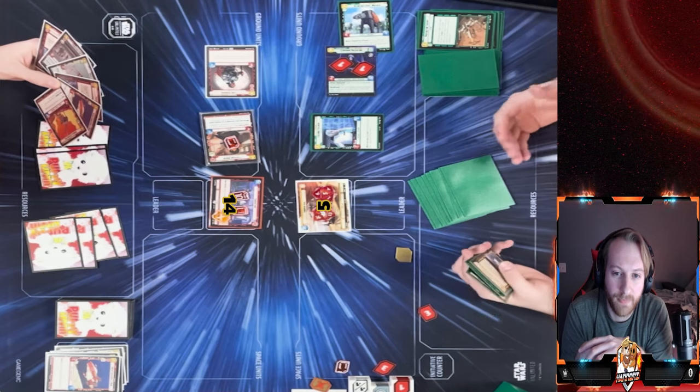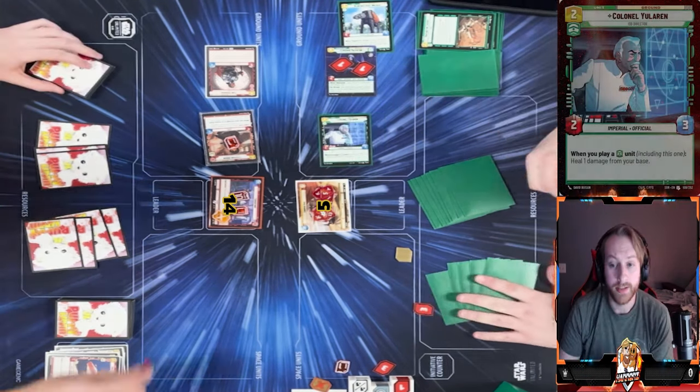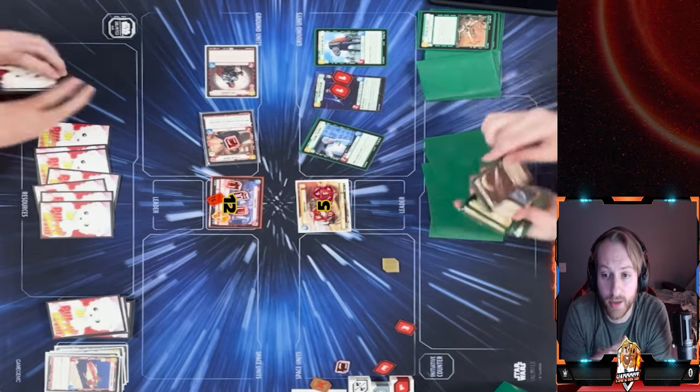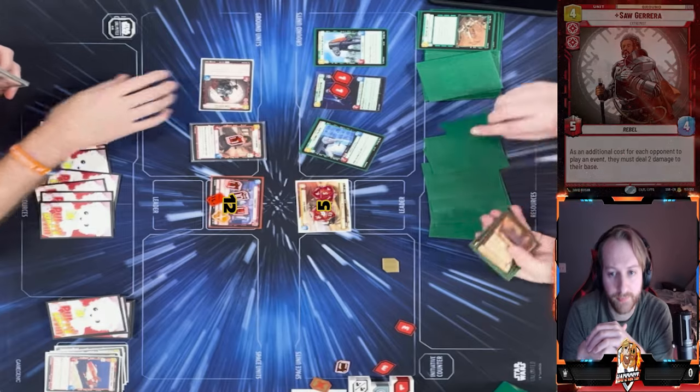He can't take out my strongest unit and has no resources left after Reinforcement Walker. Yalaren swings into my base for two damage. Then on the next turn I swing with Saw Gerrera and take out the base — and that does it for game two.